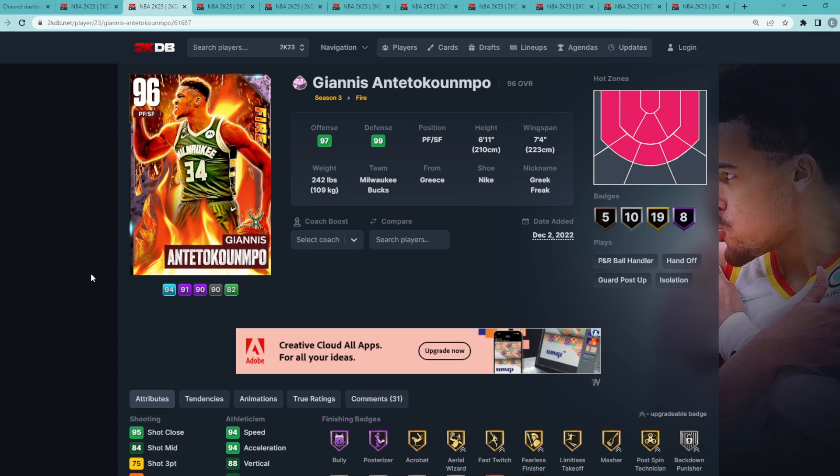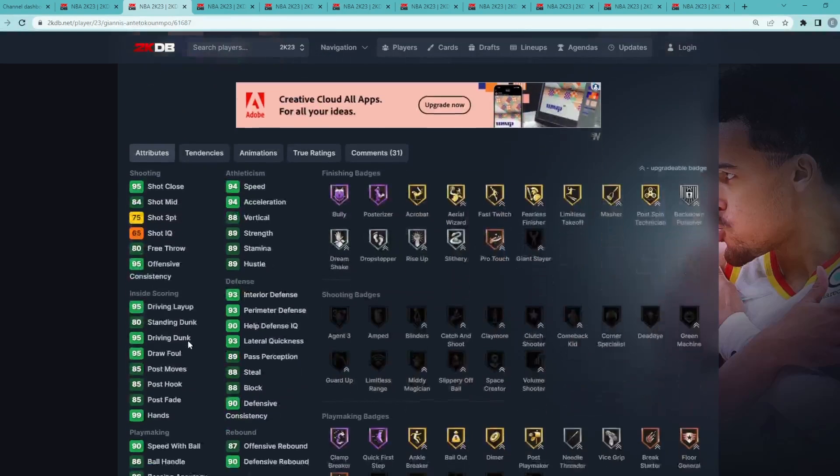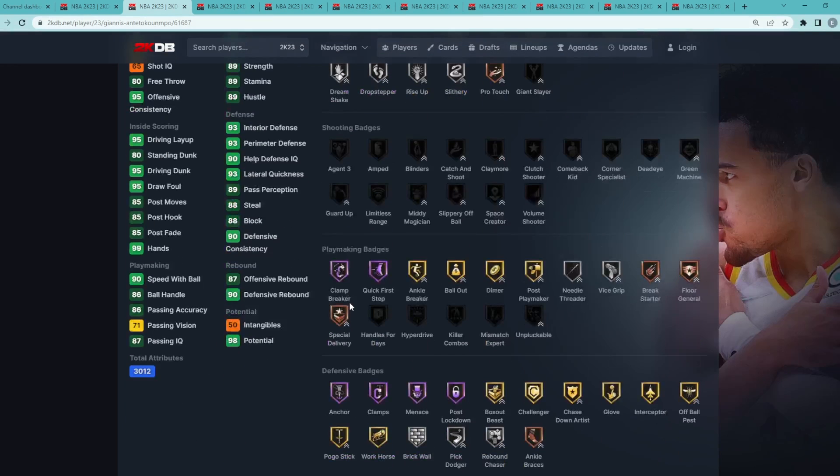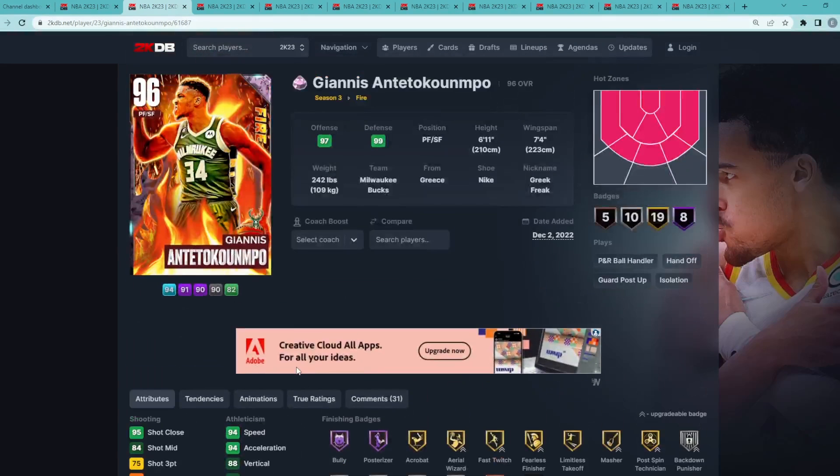Coming in at my number 2 spot — I think numbers two and one do take a pretty decent jump from the last four or five cards. Giannis Antetokounmpo is one of the best Pink Diamond cards in the game. He's 6'11 with a 7'4 wingspan and can play the power forward and small forward positions. Stats wise he's going to be super well-rounded, and we all know Giannis gets some of the best defensive animations in the game and just some of the craziest animations overall. He's also got Hall of Fame Clamp Breaker and Quick First Step.